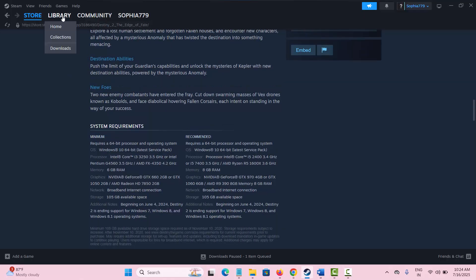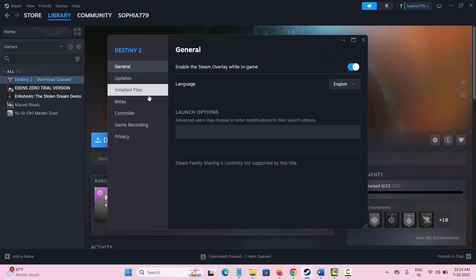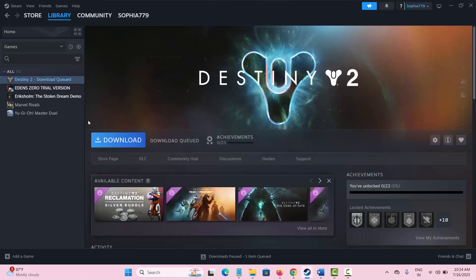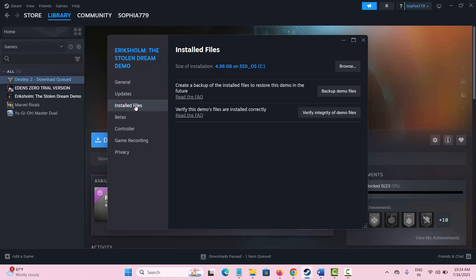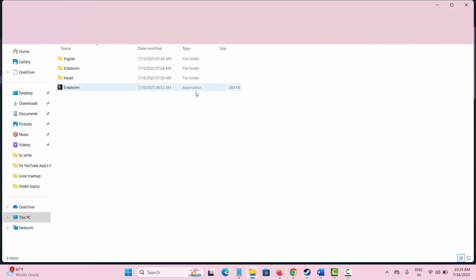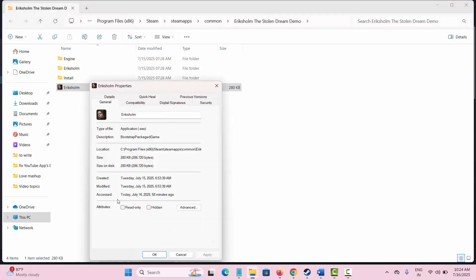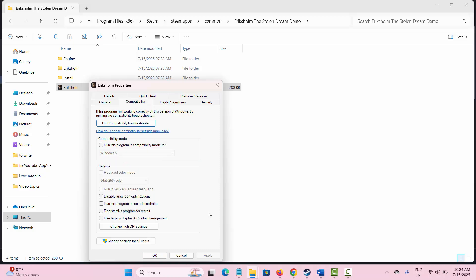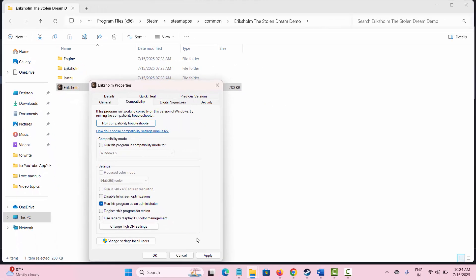If not, run the game as administrator. Go to Steam, go to your library section where you have downloaded the game, click on Properties, then click on the Installed Files option, click on Browse, and it will take you to the application folder. Right-click on the application, click on Properties, then click on Compatibility, and enable Run this program as an administrator. Click Apply and then OK.